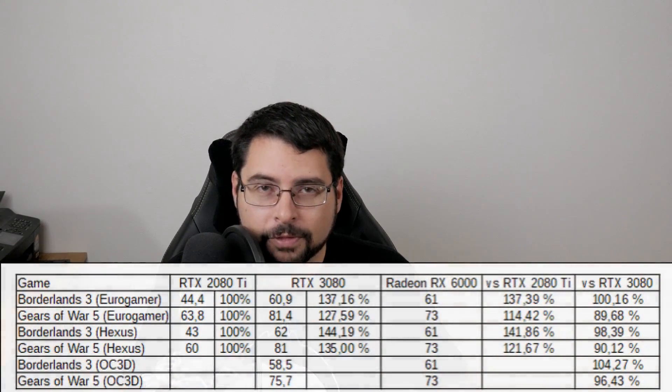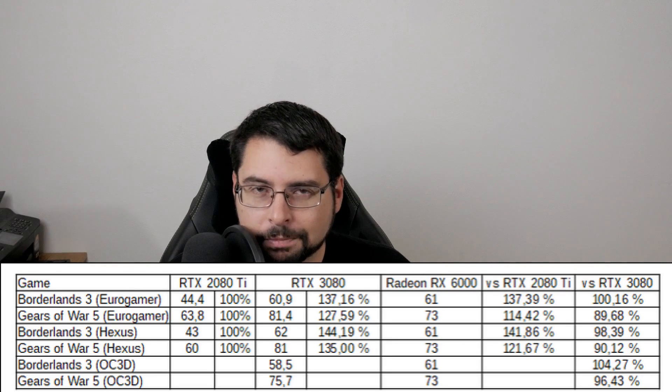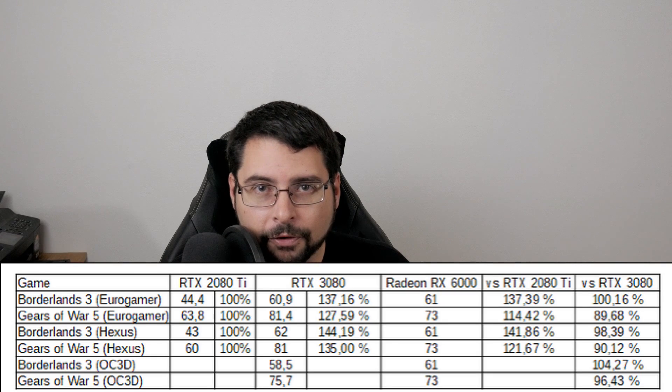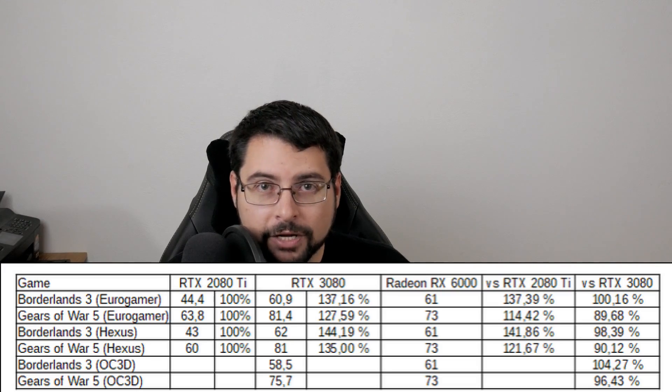The guys over at Video Cards put together a chart using OC3D, Hexis, and Eurogamer's numbers to see where things land. Most people don't benchmark Call of Duty, so there are no comparisons there. But using Borderlands and Gears of War 5, the numbers AMD are showing are anywhere between 10% slower than the RTX 3080 up to basically matching it. We're assuming just the straight ultra preset, but we don't know exactly which segment of each game AMD tested, nor which segment the reviewers tested.